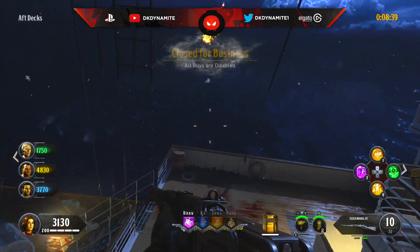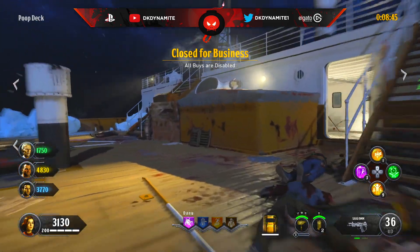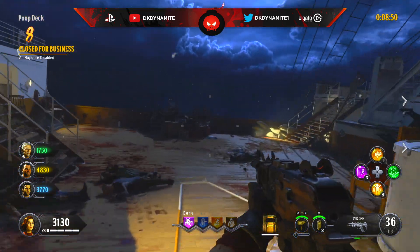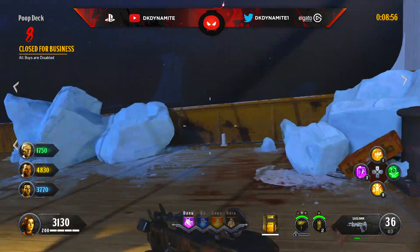Now for round number 8, you literally can't buy anything, so hopefully you have a decent amount of ammo from the previous round and even your specialist and equipment available to you, so you can just kill out the entire round without having to buy anything around the map. Ranking up your specialist as early as you can to level three will be useful for a later challenge, so take advantage of that while you can here on round 8.